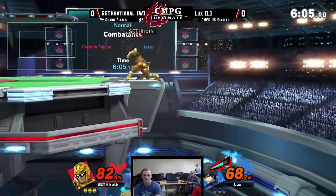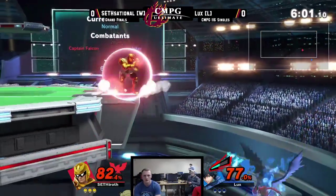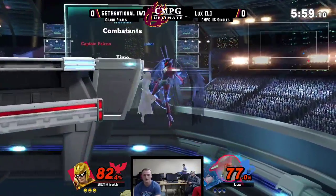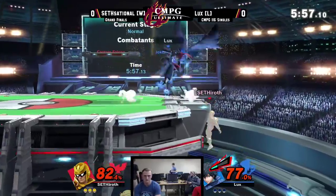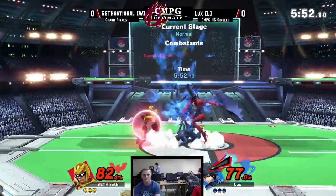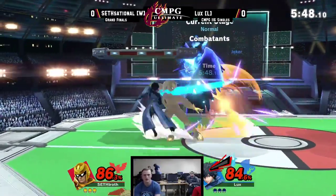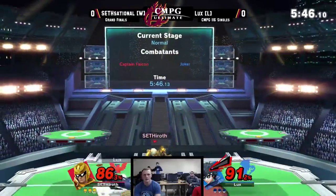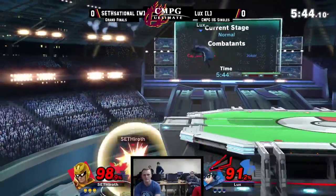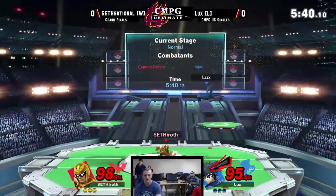There goes the Falcon third jab — he read the roll, going in for that jab. Going off stage there just for a bit. Digging in for that back air — got his bread and butter. Going up that floor. Whenever I see a good Falcon forward throw like that, I am ready for the Falcon knee. I am just absolutely ready for it.